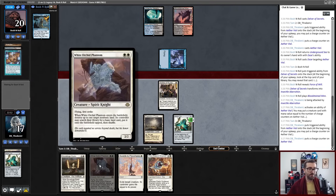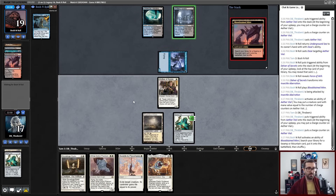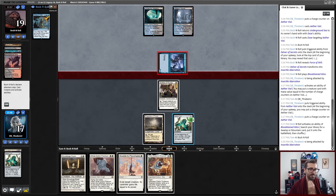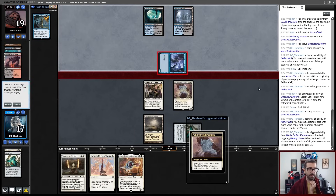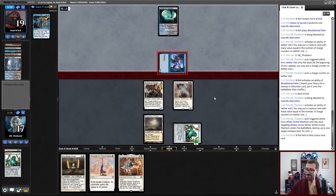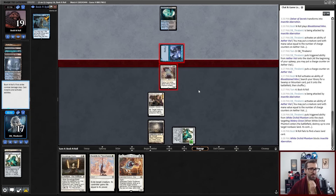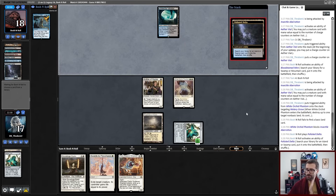I don't need to use a removal spell on Delver. I would now like to potentially save this Swords to Plowshares for a Murktide Regent or maybe a Psychic Frog. Come at me, bro — bro came at me. White Orchid Phantom! I would like to destroy one of your lands. No basics! Flying first strike — let's go. I also think I probably should have destroyed Undercity Sewers so that it can't be bounced for Surveil purposes later. There is a Murktide Regent — this is very likely backed by Force of Will. That is a small Murktide Regent; I'm okay with Swordsing it. If it doesn't work, no big deal.